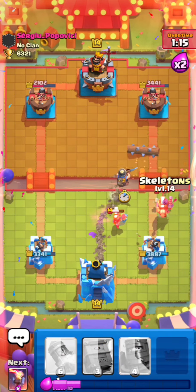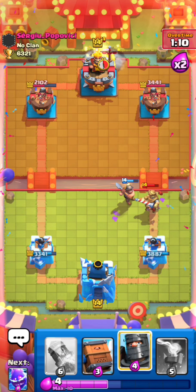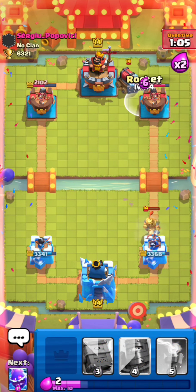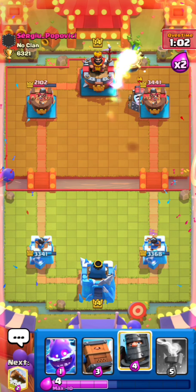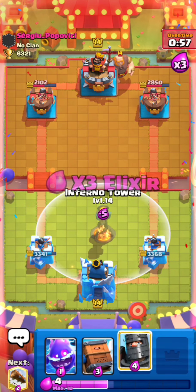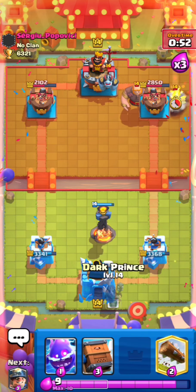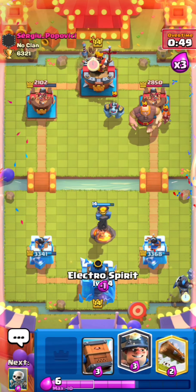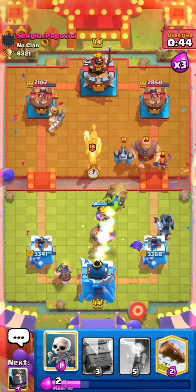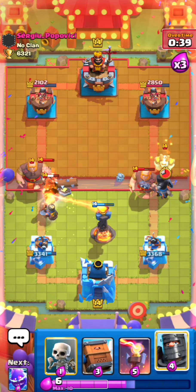Miner up high then skeletons to make sure I separate my miner and skeletons well, so his prince can't get too much damage. I'm just gonna let that prince connect. Really bad sparky on his hand — I'm not sure why he's playing sparkies in the back knowing I have rocket. I need to fix my cycle here. Miner in the back, and this is a pretty good rocket for me. I don't think he's gonna go sparky just yet because I know he wants to get two giants down.